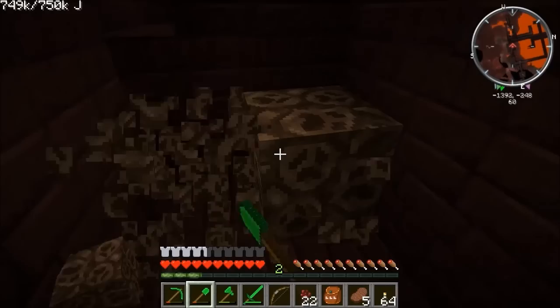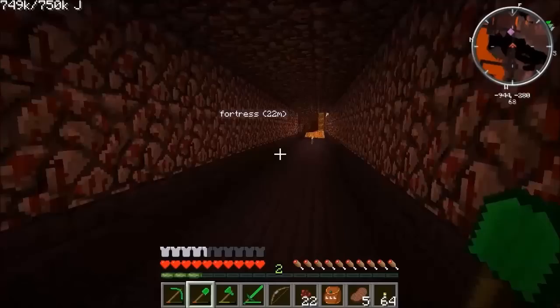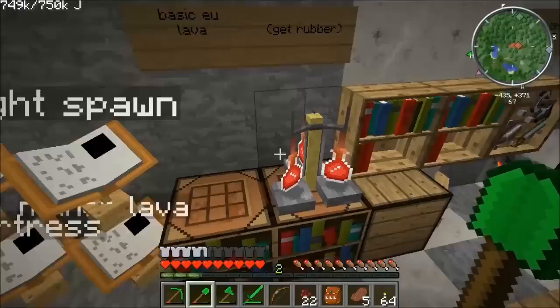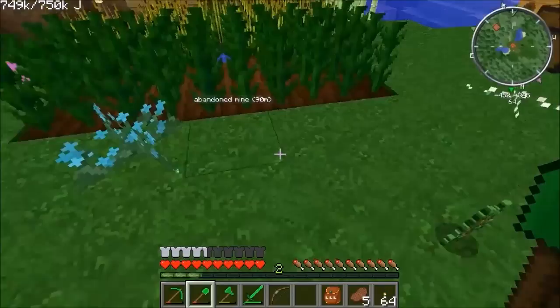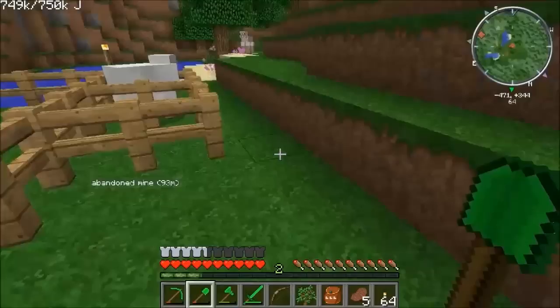Let's grab this and head back to safety. Now in our brewing stand, I've got one bit of nether wart in there — that's going to turn all three water bottles into awkward potions. I'm going to go plant some nether wart. I really haven't picked a great spot for this base to be honest — I'm kind of all blocked in. These flax plants aren't growing because they're too near the trees as well.